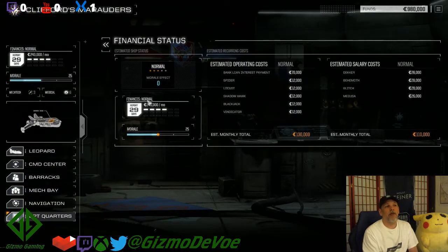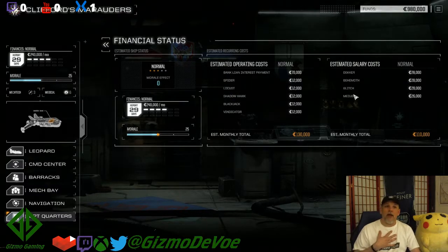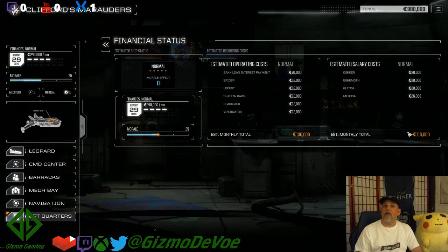Let's check out our finances real quick. This shows us how much money we're spending and where we're spending it. We have four mech warriors - Decker, Behemoth, Glitch, and Medusa. The commander of the unit doesn't cost a dime, which is awesome. But those four mech warriors each cost about 20,000 to 28,000 C-bills a month, for a total of 110,000 C-bills a month in salaries.